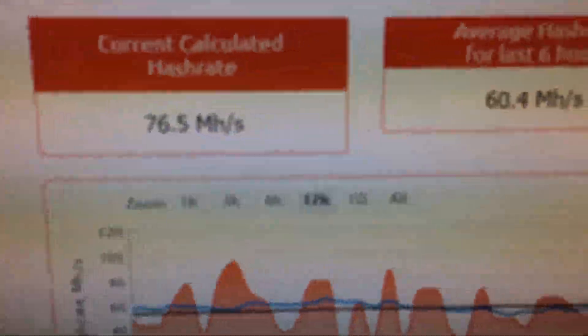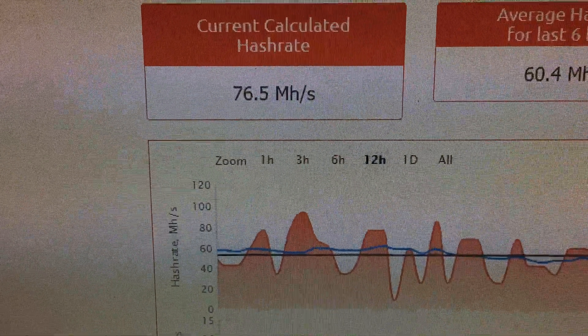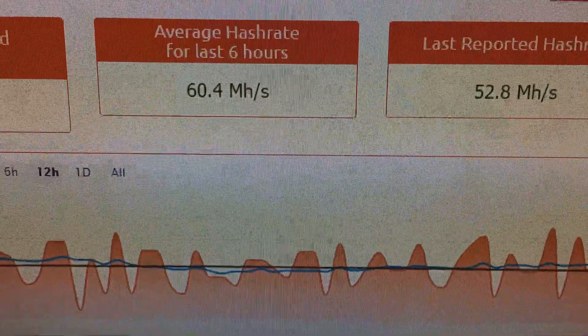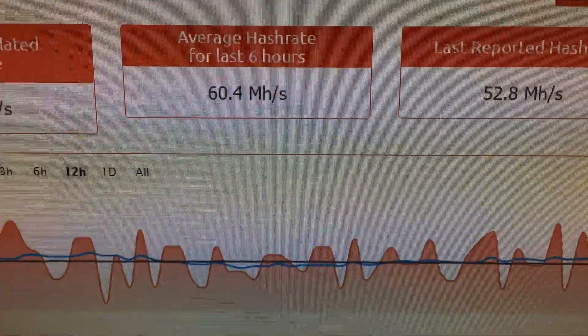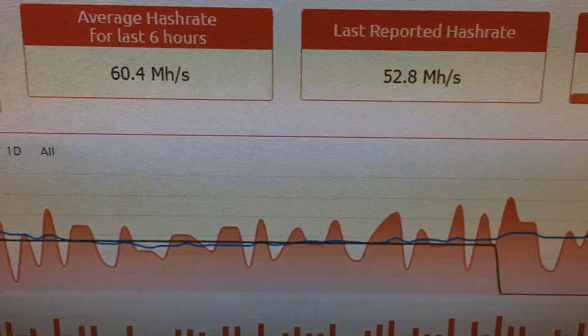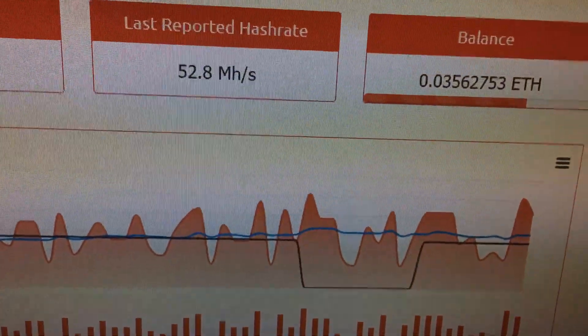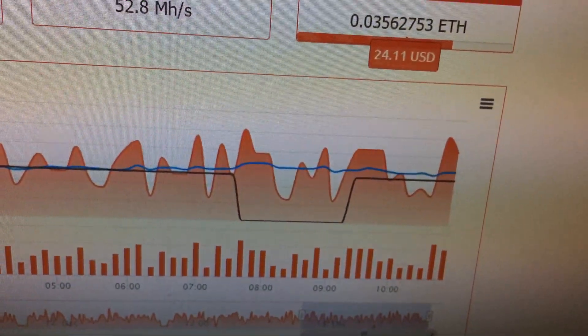Here's my progress: 75 mega hashes, 76.5 mega hashes per second. The average hash rate for the last six hours is about 60 mega hashes per second. And this is going to be my first payout — I'm looking forward to seeing what that looks like.